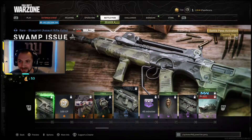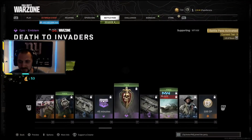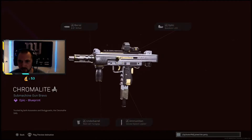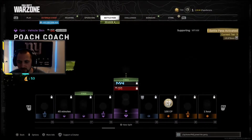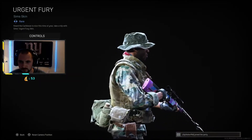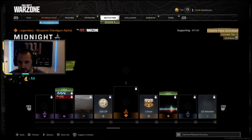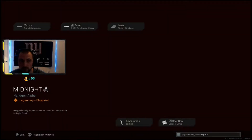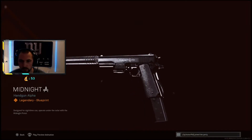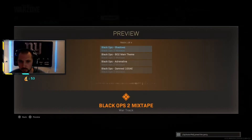A FAR skin — kind of lame. Emblem. Is this the Mac 10? No, Milano skin — it's kind of clean, though Milano itself isn't great. Another operator — I'm not about it if it's not colorful. Oh, is this the new pistol? These are the new pistols — they go fully auto. Or am I tripping? Is this not it? That's not the new weapon or it would have said so.